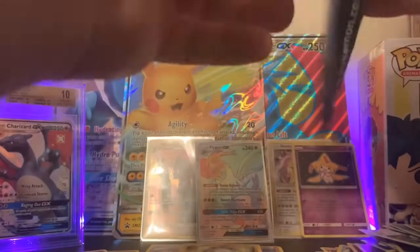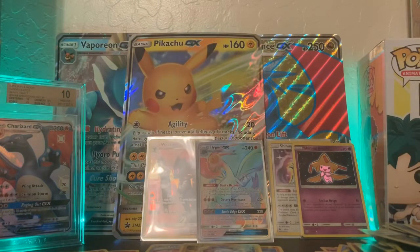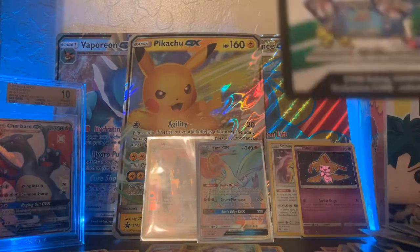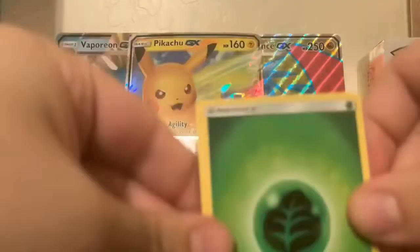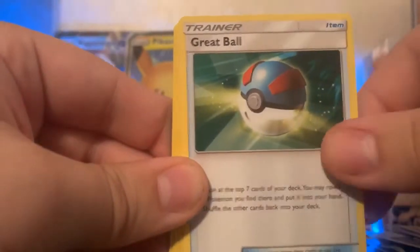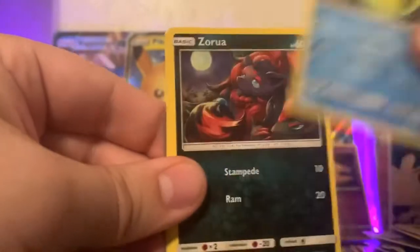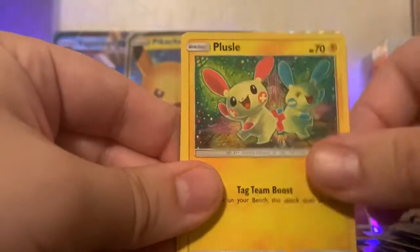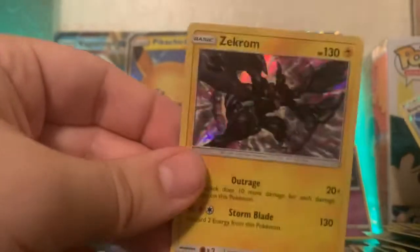And then we have the Shining Mew pack. We have a Leaf Energy, Incineroar, Sophocles, Great Ball, Shroomish, Minun, Qwilfish, Zorua, Bonsly, a Super Scoop Up Reverse Holo, and a Zekrom holo. Not too shabby on the pulls.